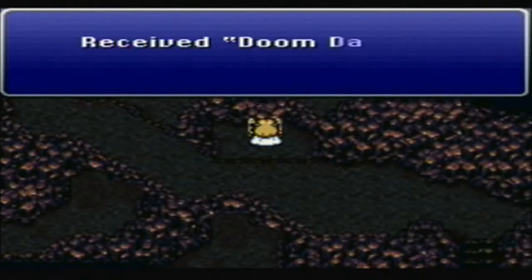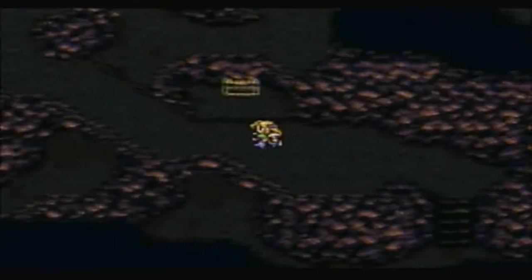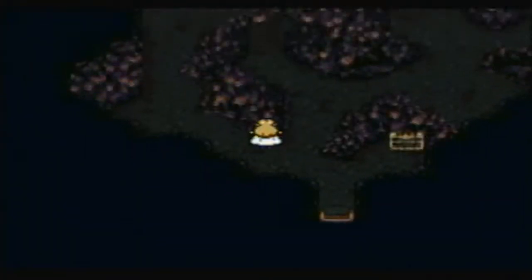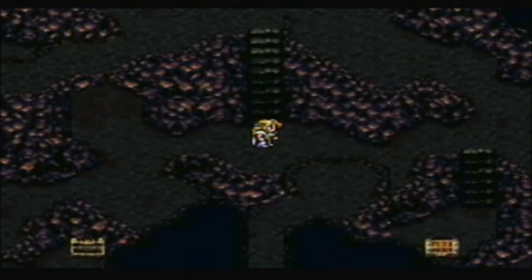You also have to be careful because there is a Doomsdar, a weapon for Cyan, which is both good and bad. There is a chest in here which has a very powerful monster in a box. And I think it's that one right there, actually.